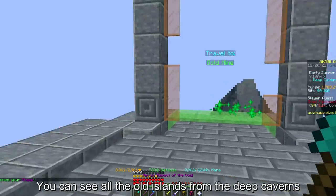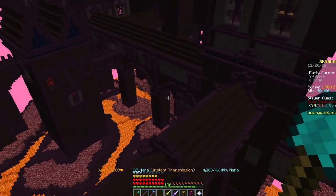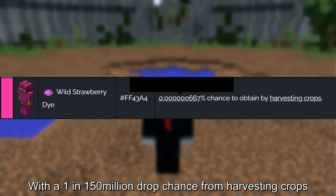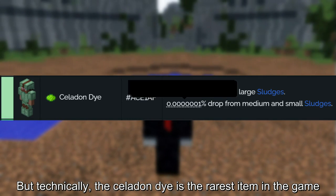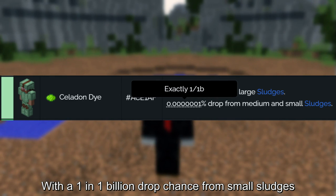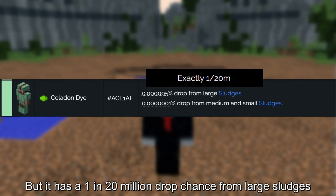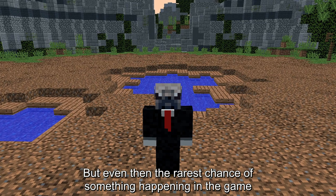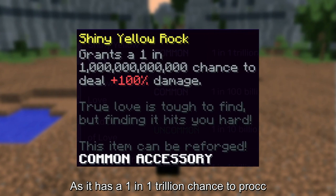You can see all the old islands from the deep caverns. The Wild Strawberry Dye is the rarest item in the game, with a 1 in 150 million drop chance from harvesting crops. But technically the Celadon Dye is the rarest, with a 1 in 1 billion drop chance from small sludges, though it has a 1 in 20 million drop chance from large sludges. Even then, the rarest chance of something happening in the game is the Shiny Yellow Rock proccing, with a 1 in 1 trillion chance.